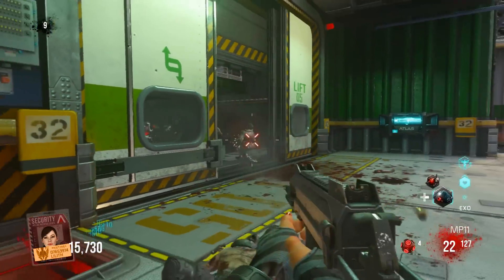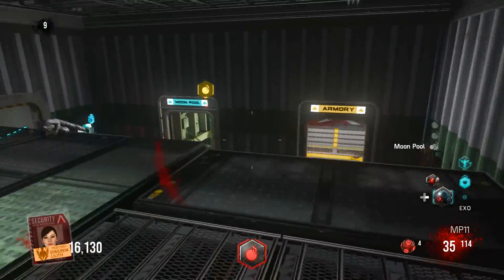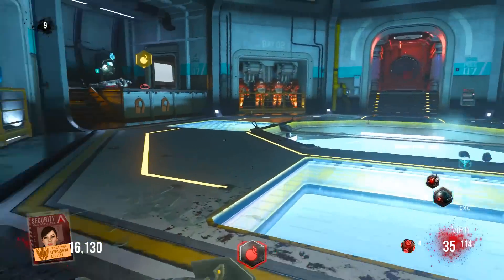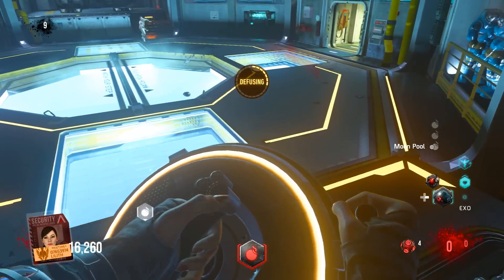What are we doing here? Well, we're playing Carrier Exo Zombies. We're waiting for the bomb to come. This is the first bomb that we've had in this game. Watch what I'm going to do — I got the DNA bomb, and there is the bomb. We're going to defuse it.